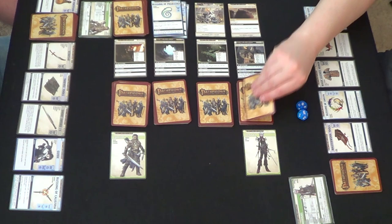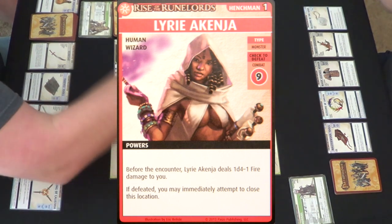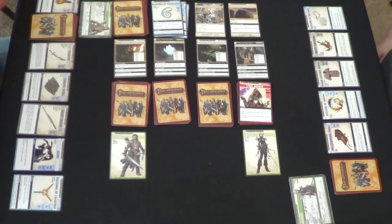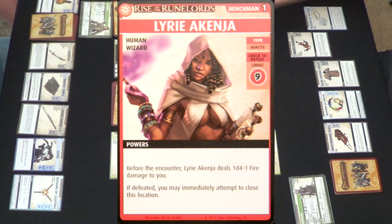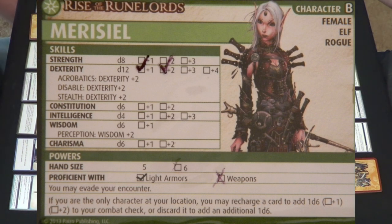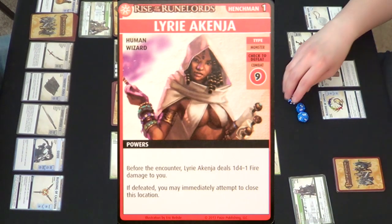I fluked the pig! Okay, here we are with a henchman — Lairi Akinja. Check to defeat is Combat 9. Before the encounter, Lairi Akinja deals 1D4 minus 1 fire damage to you. I need to roll a 1 — and I did! If defeated, you may immediately attempt to close this location. She's a Combat 9 and she is not a goblin, which is great. I'll recharge my Masterwork Tools and add a D6. I think I'm in pretty good shape with those 3 dice — I need a 7.